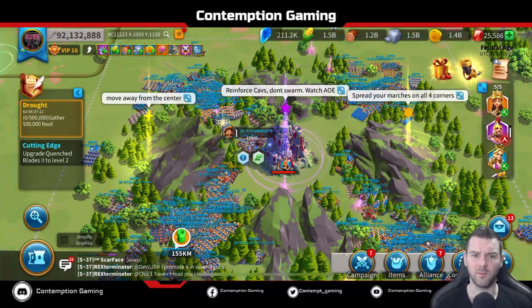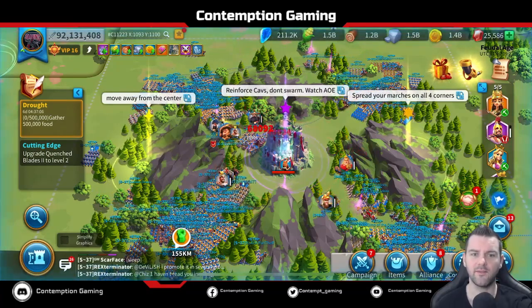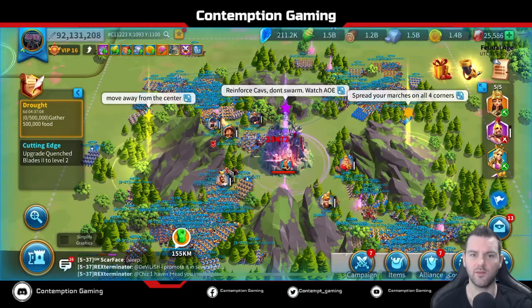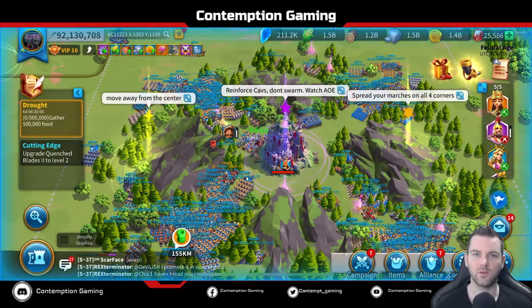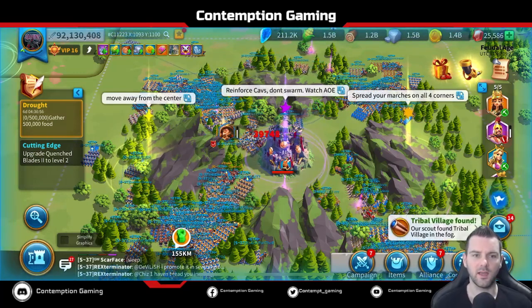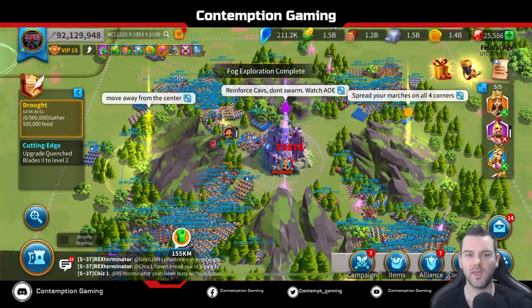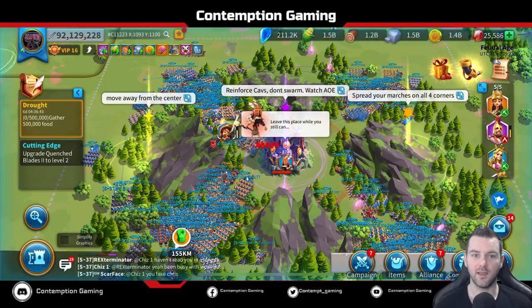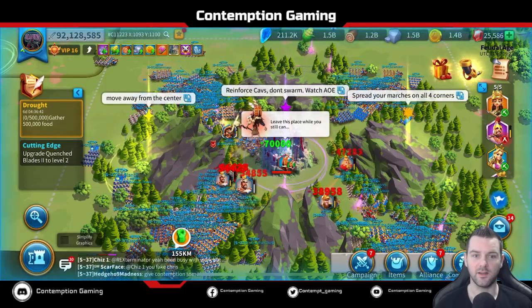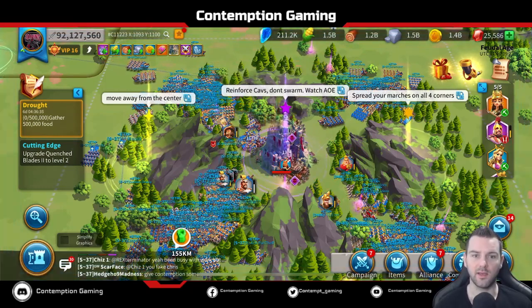It does a lot of damage, and the biggest downfall is that — there's the AOE — it hits everybody in a giant circle. So everybody needs to stand back in the leg. Anytime a troop dies in the field from the AOE, the Ruined Crusader Fortress heals a lot. So if you get a bunch of marches in that area that die, it's going to heal, and you're going to have to keep hitting it. Then there's a maximum where it gets to a certain point, does way too much damage, and the rally dies.